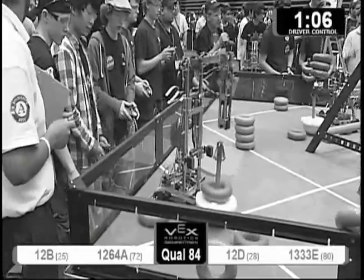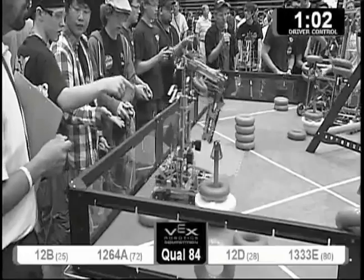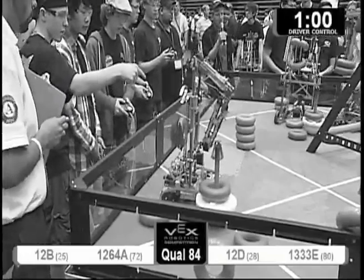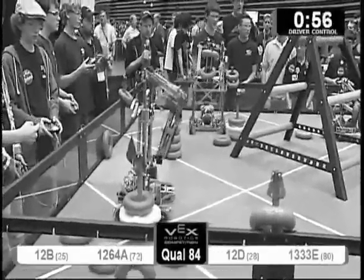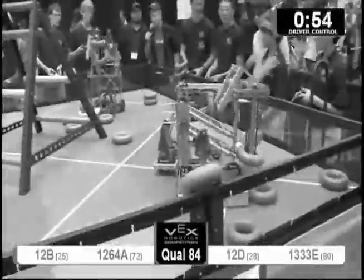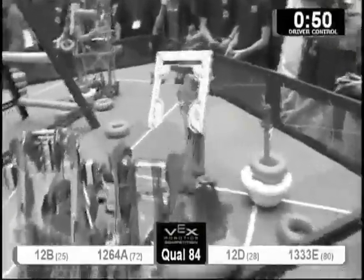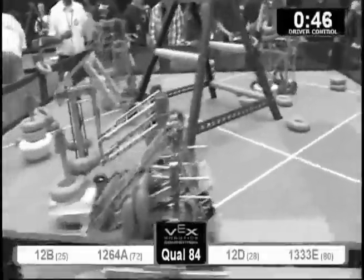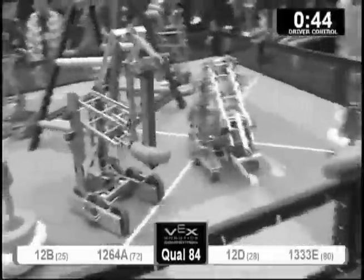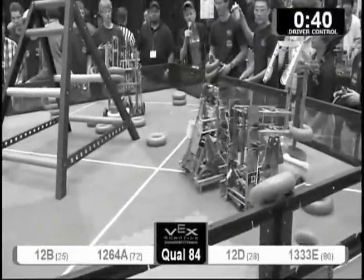It's doing it again — boom, boom — rapid inversion by that 12D robot. 12B moving in, scoring again for red. Still anybody's game with one minute to go in this match. Lots of defense and blocking being played by 12B, as 12D tries to keep 12B away from those blue-possessed goals.